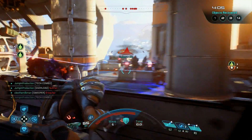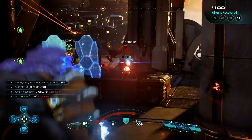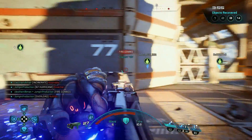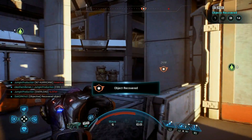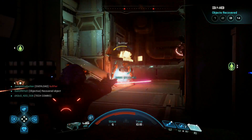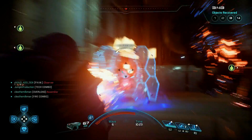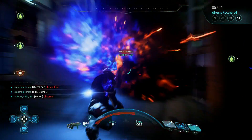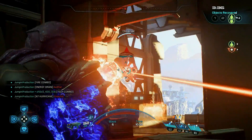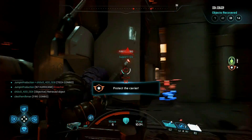Against the Remnant — which is what we're fighting here — this build is extremely good. The only time you have any trouble killing an enemy might be Destroyers and Nullifiers, but that's where incendiary ammo really comes in handy because fire explosions do a ton of damage to armor targets. This build works extremely well against every faction — I tried it against every single one and I don't think it has a weakness.